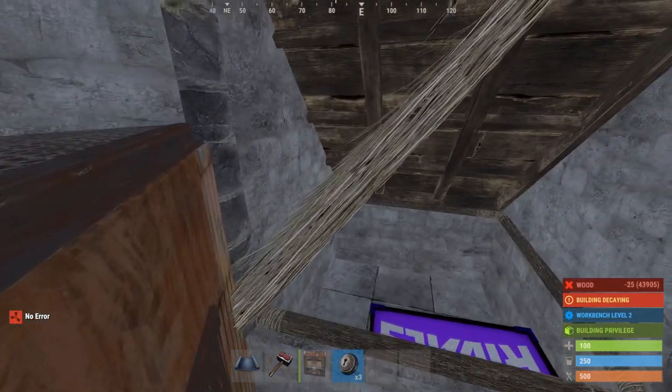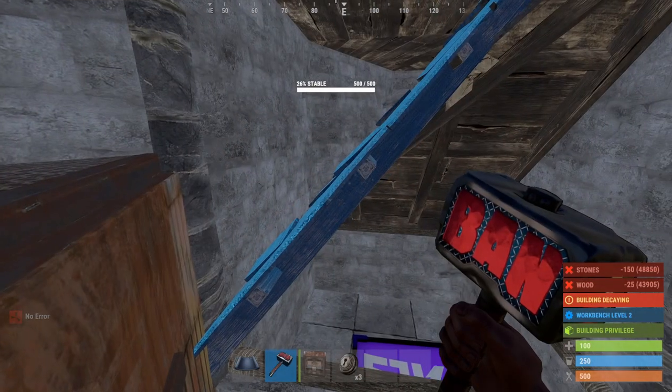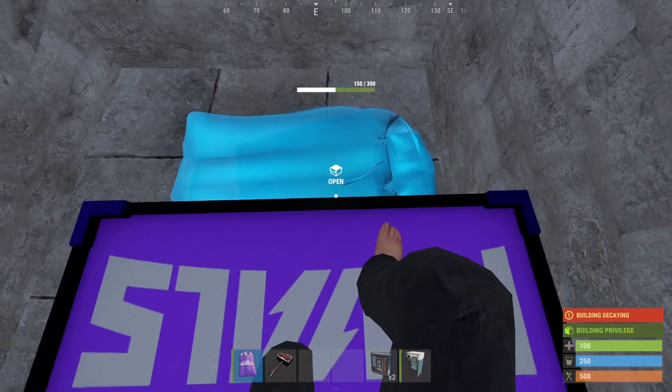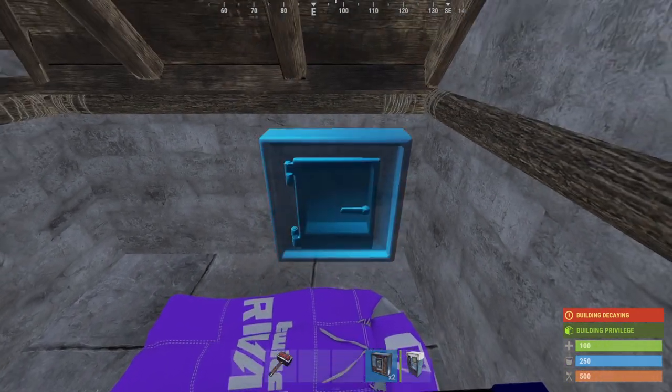And a triangle roof piece right here of the same grade as the roof piece, and you've got a bunker. That's it — just break the twig to close it, place the twig and the triangle roof piece to open it.